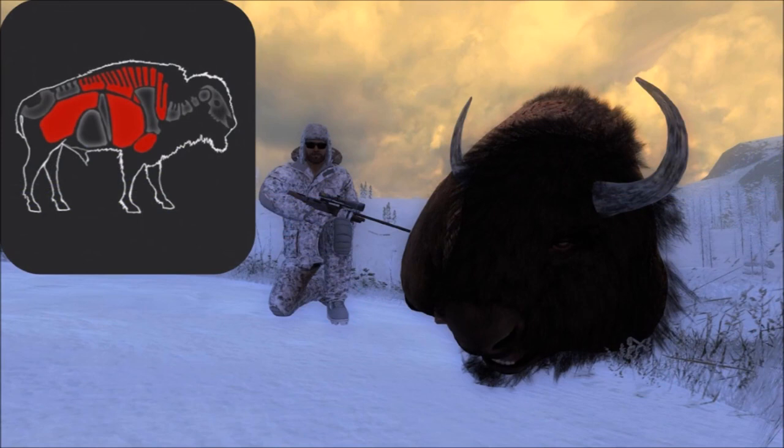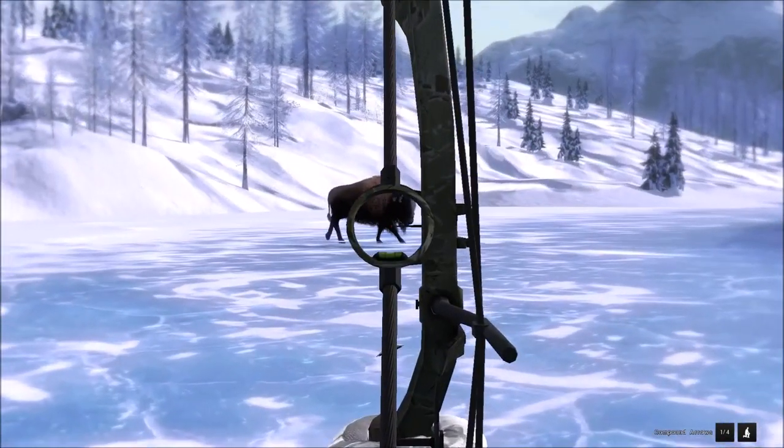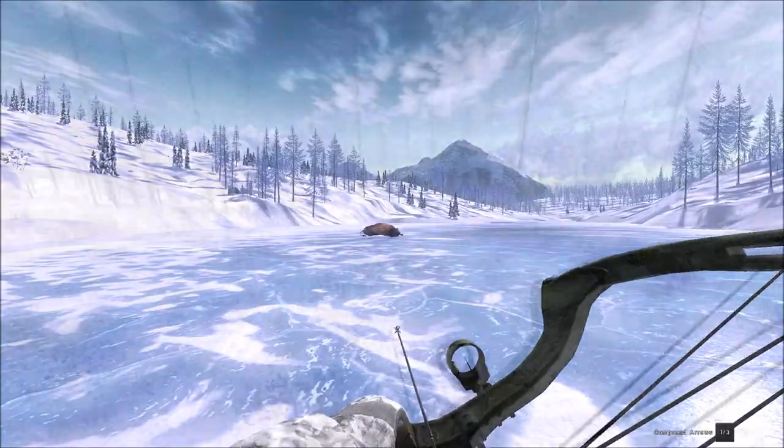Lastly we're going to look at bison, and bison are a bit different specifically at the broadside angle, because you can't just get a double lung shot to drop them - you have to either get double lung and liver, or just a heart shot, which I think is easier. It's important to notice that the heart is actually placed in front of the front leg of the bison, so that's key in getting the heart shot. Knowing to shoot right in front of the front leg is pretty much all you have to do to get a heart shot on them.